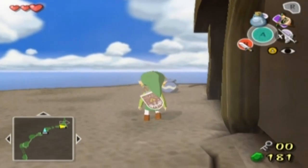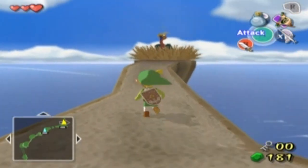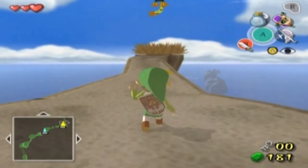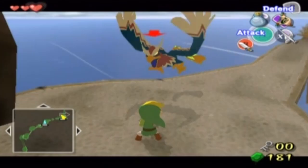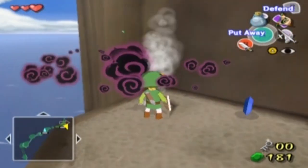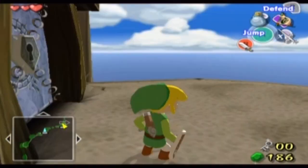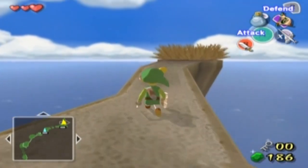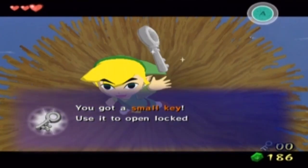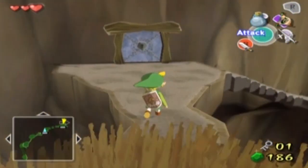This bird enemy is just chilling on top of this nest and he has a reason for being there. Come over to me — I'm not falling off the ledge with you. There we go. Unfortunately it didn't drop a gold feather — I haven't had a single gold feather yet, that's a little bit annoying. But in the nest is another small key, and that gains us access to the door directly in front of us.